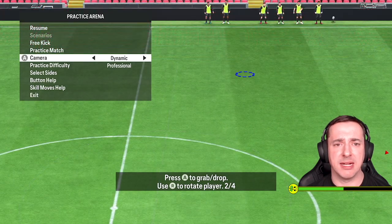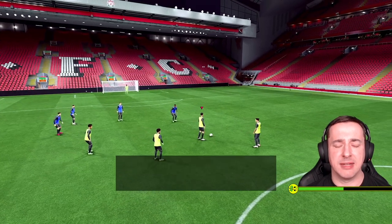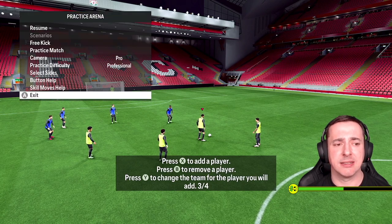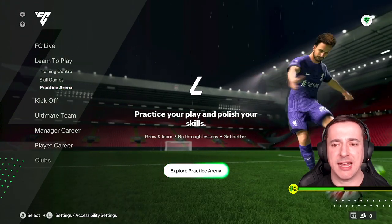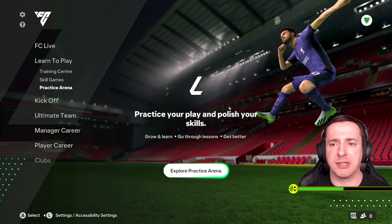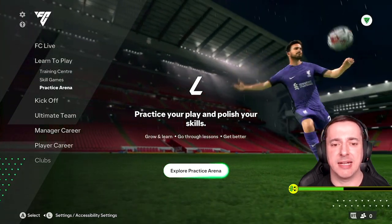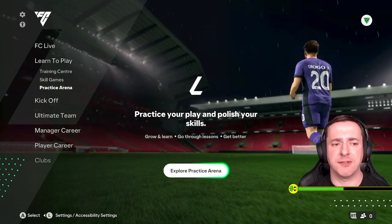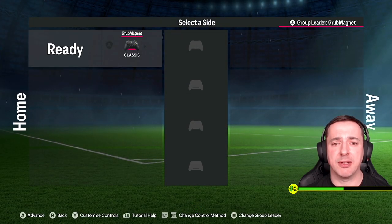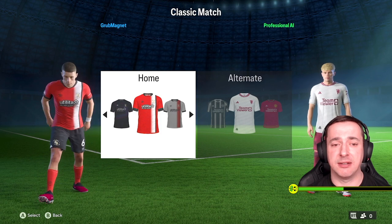If we zoom out we can see the stadium — that's Liverpool's Anfield we're in right now. To change the stadium, exit the practice arena. This is hit and miss: you need to activate a game mode and play something, which resets the starting team. The stadium shown in the background when you return to the home screen will be what's used for the practice arena. Go to Kick-off — the generation appears to be entirely random on the home page.